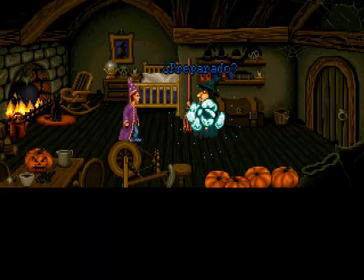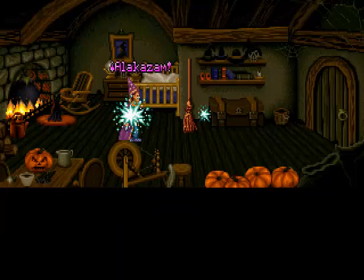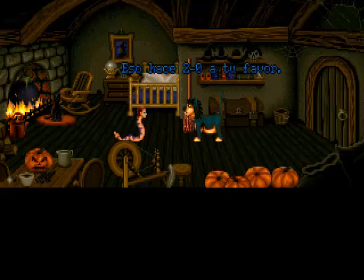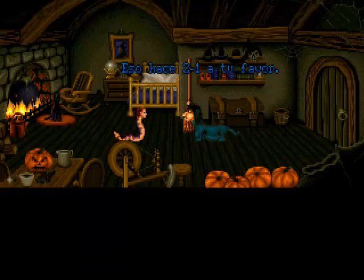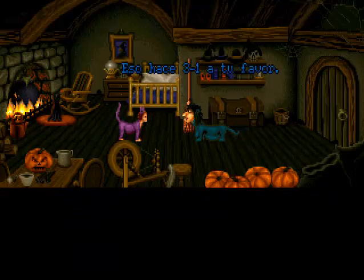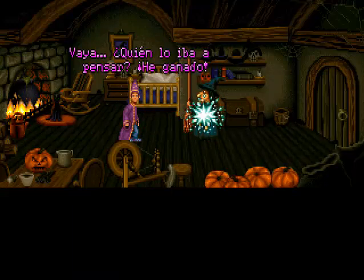Nos quedamos aquí. Fijaos en la casa de la bruja: los elementos clásicos de cuentos que hay, como son las calabazas, la rueca que se ve ahí abajo, el gato así un tipo Salem, la olla con la pócima y la clásica escoba, que a fin de cuentas es con la que nos vamos a hacer. Me convierto en bicha y gano, otra vez me convierto en bicha y gano 2-0. Digo: ¿ha sido tan fácil? Pero ella, la jodía, se pone la mangosta. Y bueno, llegué a ganar: gato contra mangosta... ciclo 3-1. ¡Espectacular!